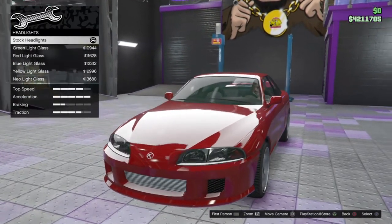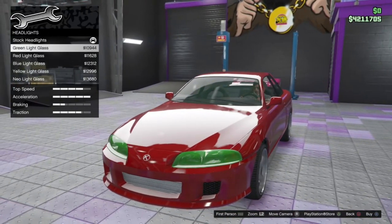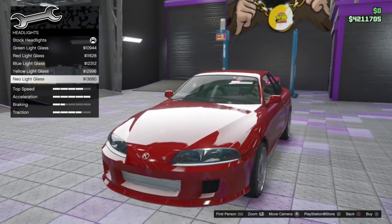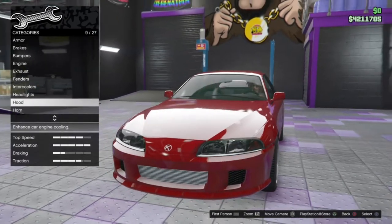Headlight options next — this is going to be the tint on the headlight glass. We've got stock, and we can go for green, red, blue, yellow, and neon. I'm just going to leave it stock — I'm not really a fan of those.